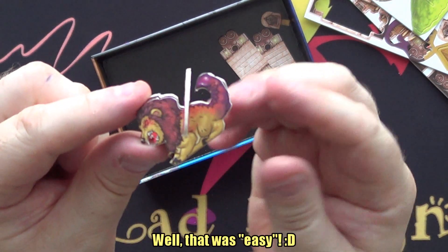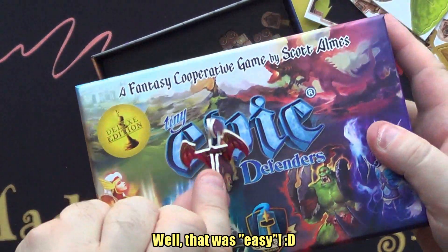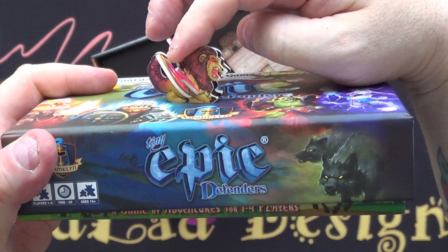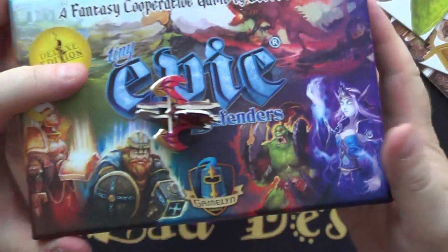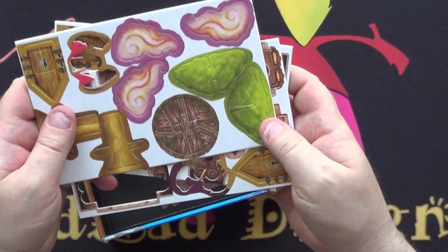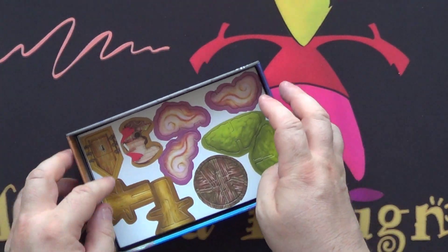There is your manticore, which sits like so. Like I said, I'm not going to punch all the rest of these out because they're just falling out anyway, so I'm going to put them back.